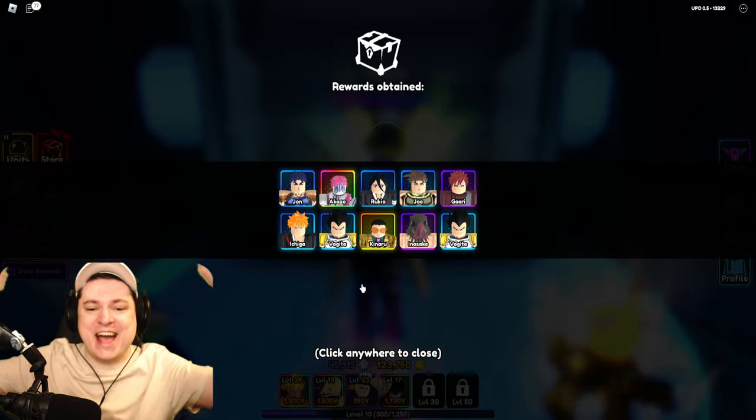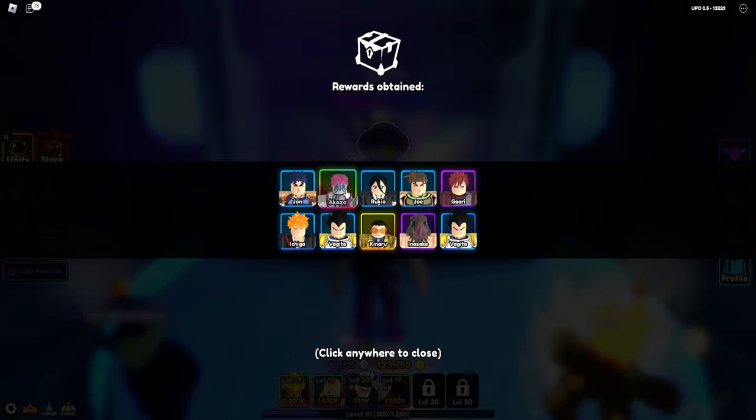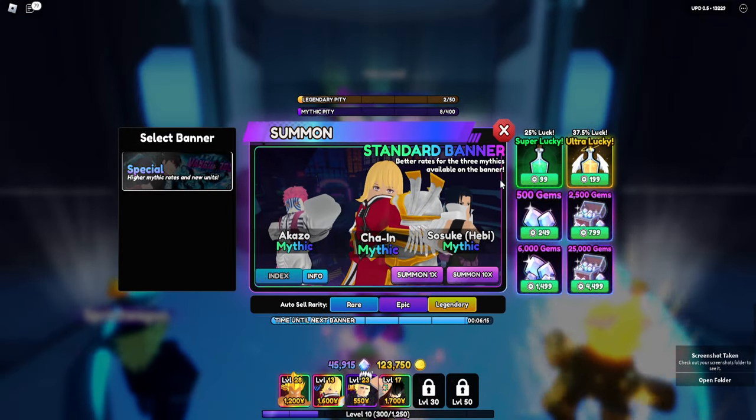That's good! The next row — we got him! Oh my god, I was so scared I wasn't going to get him. Oh my god, there we go. Akazo has been obtained. The brand new Mythic for the game is absolutely awesome.